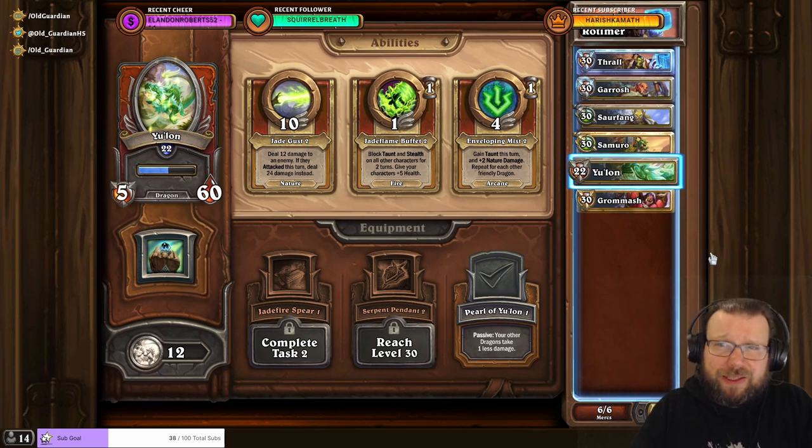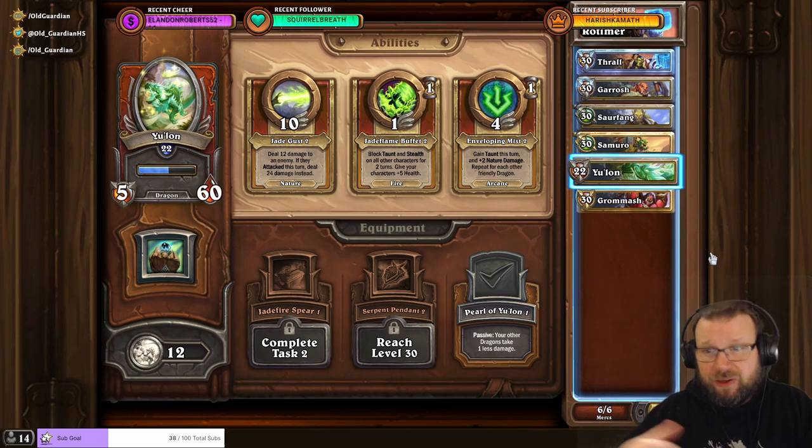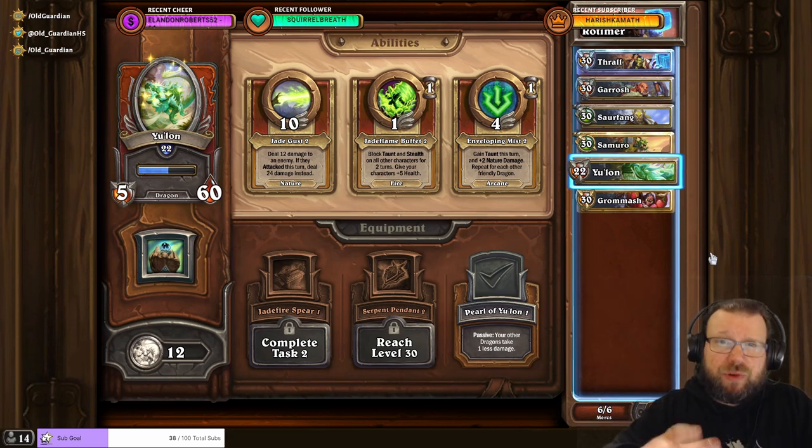For the Rotimer fight itself, Trull, Garrosh, Sourfang is a fine opener, but it can also depend a bit on what treasures you've picked up. If you have a lot of stat buffs on other mercs, you can also consider using those so that you get as much stats on the board at the start as possible.